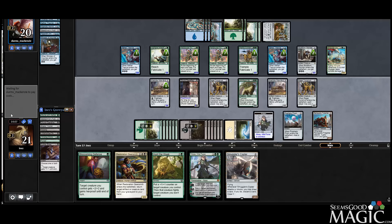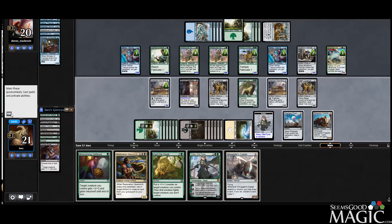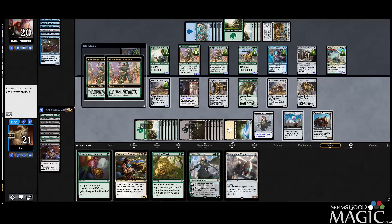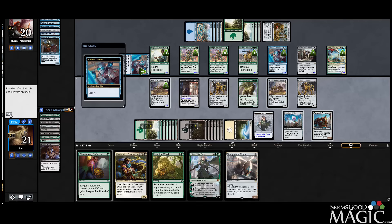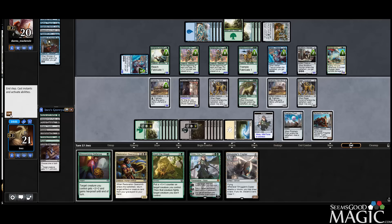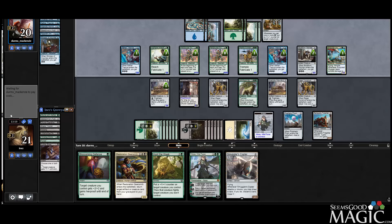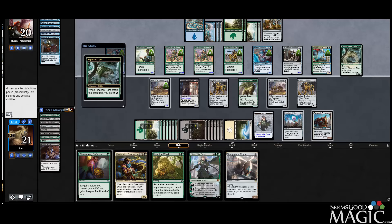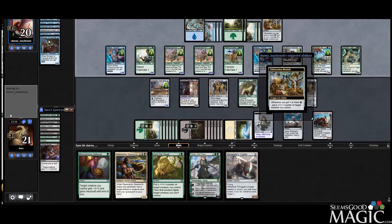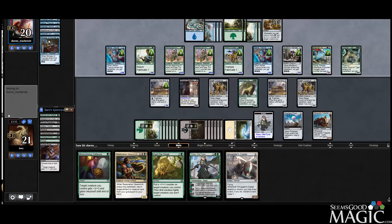My plan is to kill the Artisan, and then we have to still fly over top somehow. Not sure if we can deal enough damage — we might be able to, actually. Because our opponent has a Multi-Form Wonder — I guess we have the Blossoming Defense, which is nice. But our opponent's got so many flyers — I just don't think we have enough deck to win.